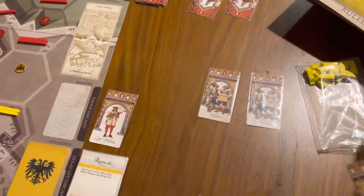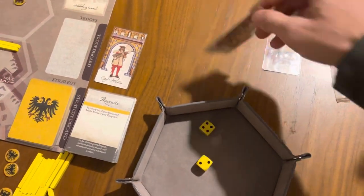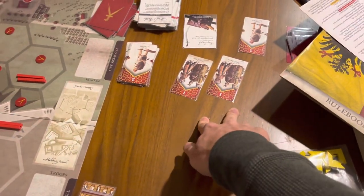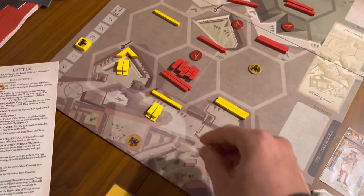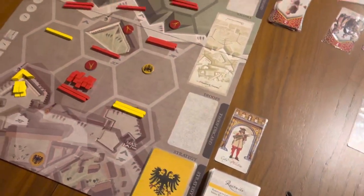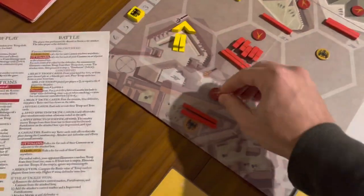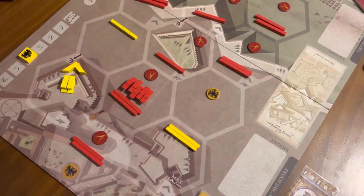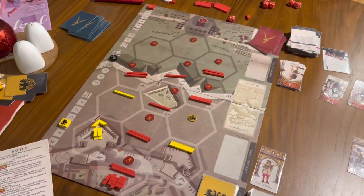That's going to be an Ottoman victory because this guy is killed and this guy is killed. So that is going to be six to three at the end. Unfortunately, the Siege of Vienna is over with an Ottoman victory on the final card play of the final turn. That really sticks in my craw because I thought I had it. Booyah! That's really annoying. So, here we go. Thank you.